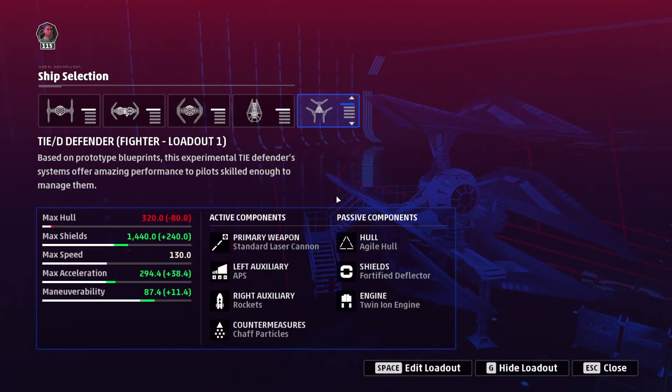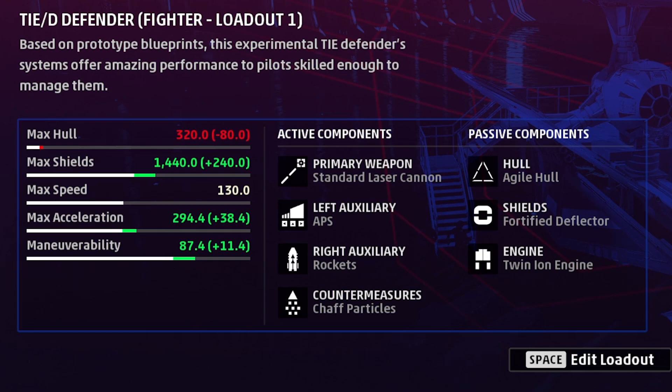Here are all the components I run for my TIE Defender. The primary weapon is Standard Laser Cannon, the left auxiliary is APS, the right auxiliary is Rockets, countermeasures is Particles, hull is Agile, shields are Fortified, and the engine is Standard. Let me break these down one by one.